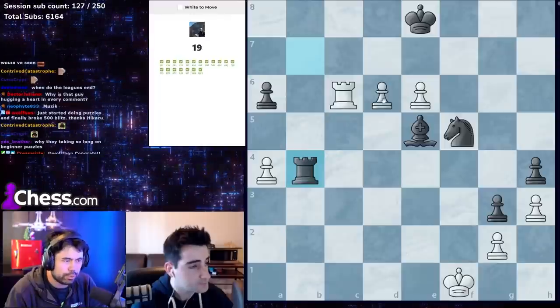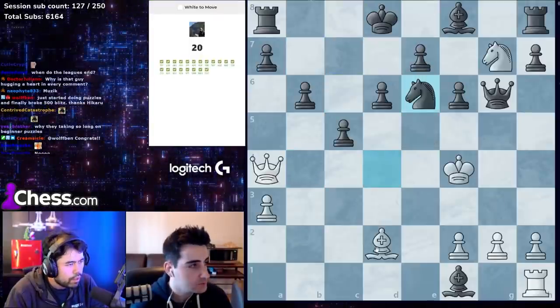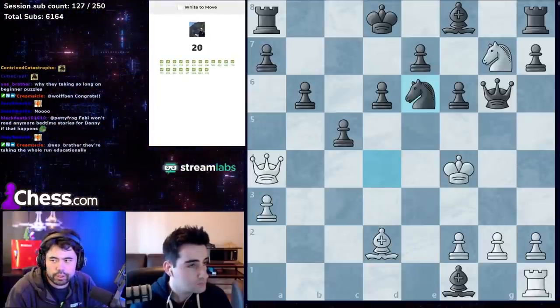This one is pretty straightforward — the pawn stops any king moves forward, so it's just rook c8 mate. Checkmate.